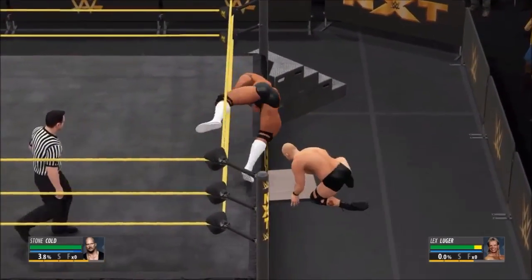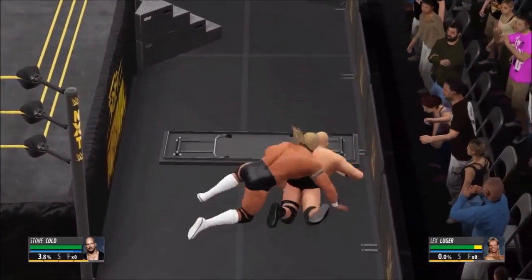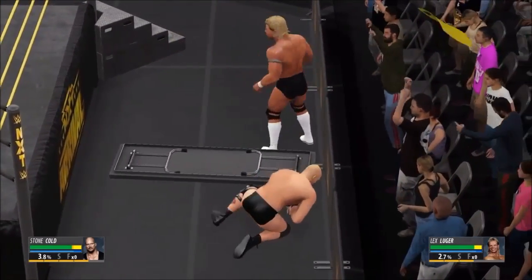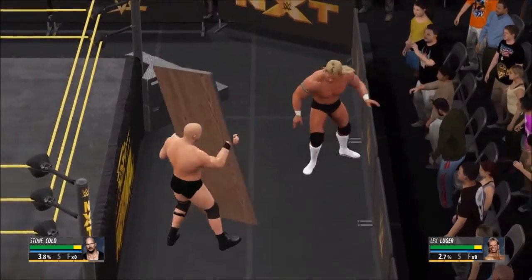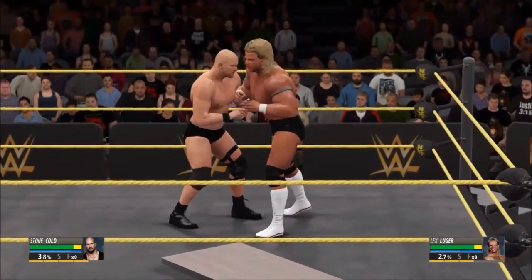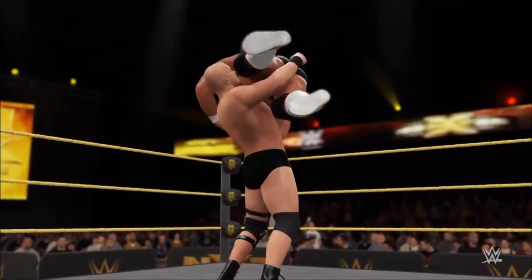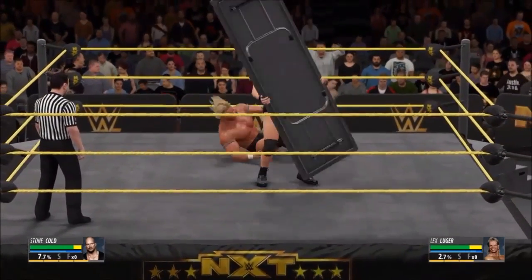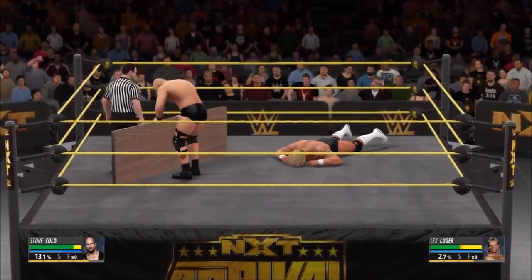I'm going to use a table because you can use that as a foreign object. If he doesn't hit you, put the table into the ring. The easiest way is to knock him to the floor, then pick up your weapon — your foreign object — and hit him with it. That's the first way to do it.